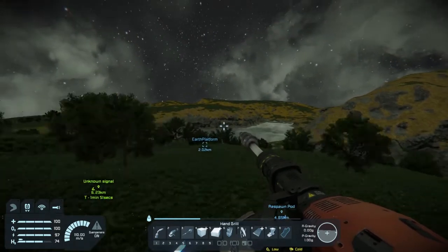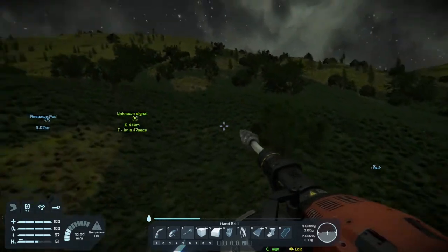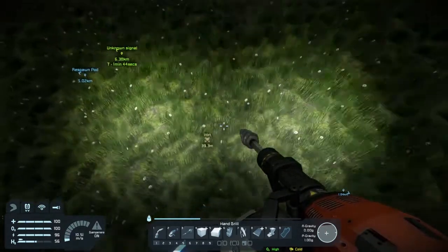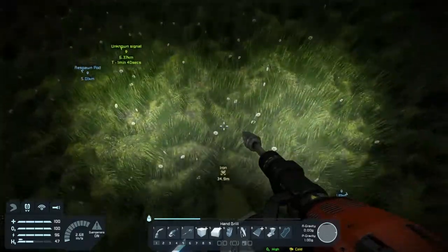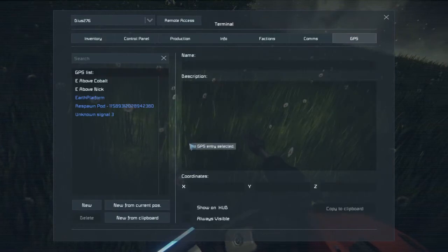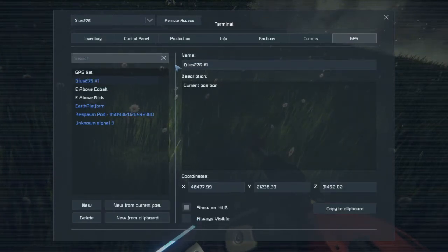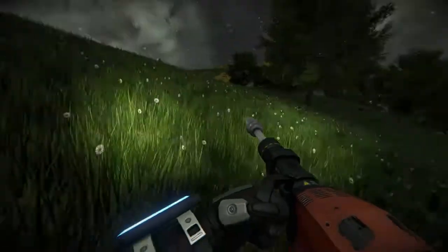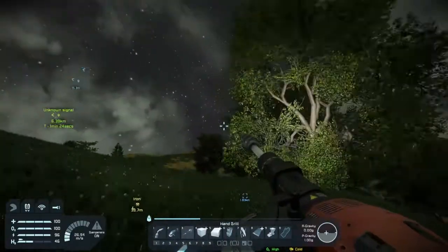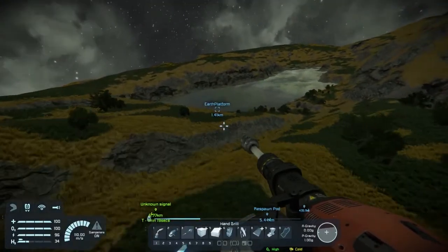We found iron! Iron, iron, iron! I'm sure we can find better iron than this, but beggars can't be choosers. Iron, there we go — just luck on it. I'm sure we can find something closer, in a better position, run up on a hill. But this is enough iron... is this enough iron? Definitely not.